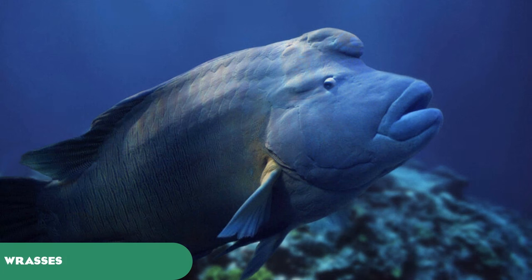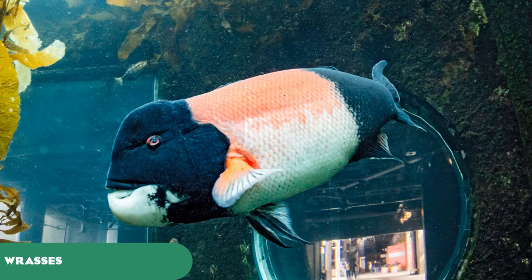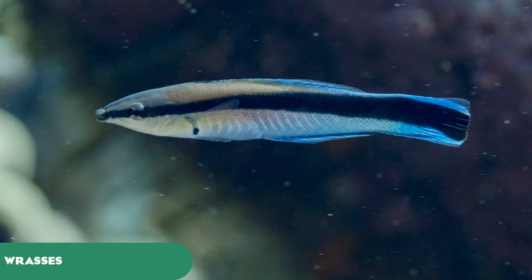Some wrasse include the Humphead Maori wrasse, or Napoleon wrasse — a very colourful species of the coral reefs. There's also the Kobudai or Asian Sheephead wrasse, notorious for changing sex from male to female and having quite a prominent chin and forehead — one of the most peculiar fish in the sea. We've also got the California Sheephead wrasse, which dines on purple sea urchins to sustain the kelp forest, and the Blue Streak Cleaner wrasse — a shark's favourite dentist — which lives at cleaning stations and cleans the teeth and jaws of large fish, rays, and sharks.